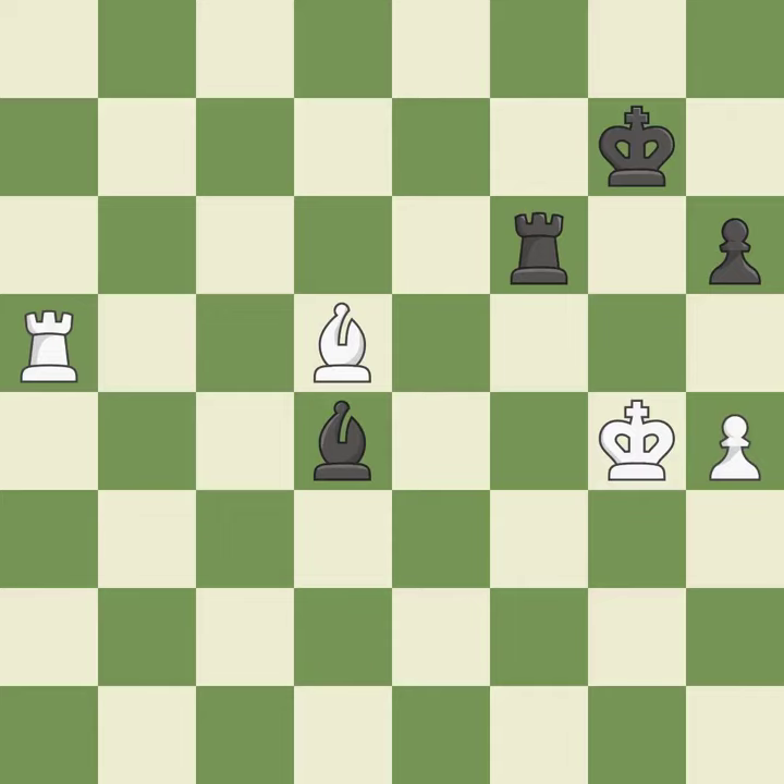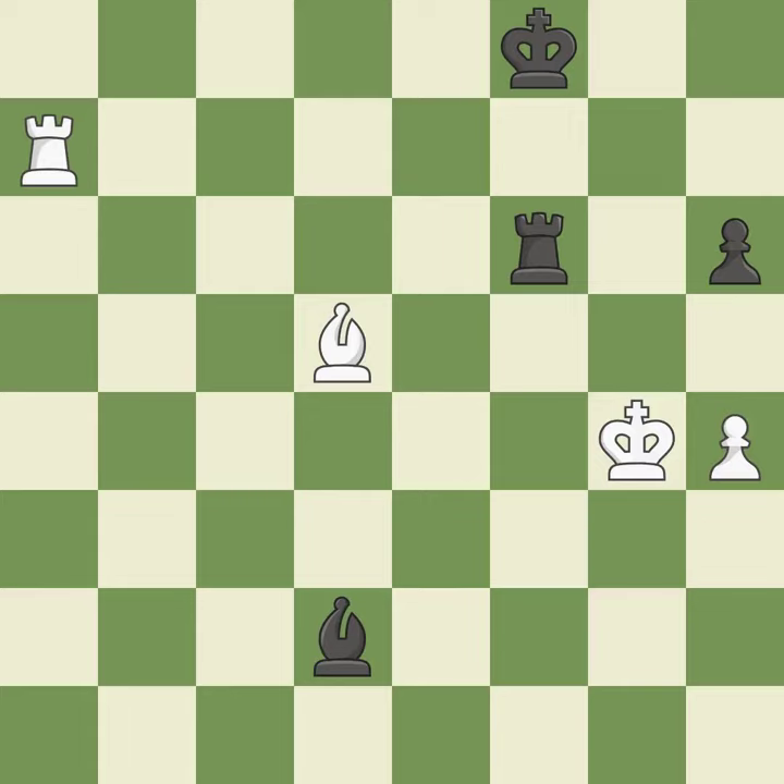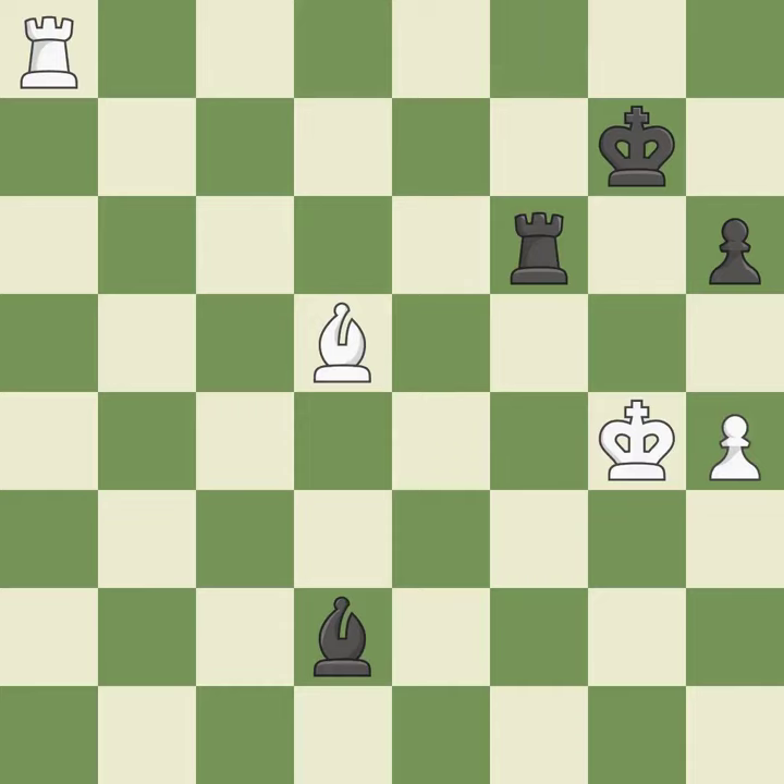The bishop is now on a more secure square — quite good. This avoids the rook's check — quite good. The best choice is this one. This moves the checking rook farther away — it is ideal. That's what I would have recommended — it is best.